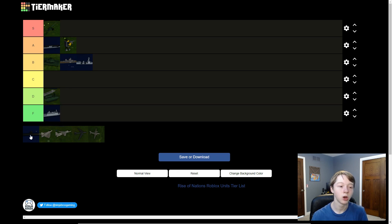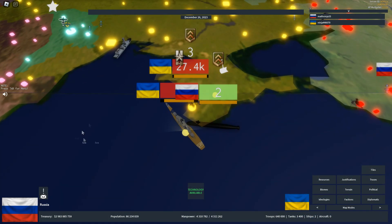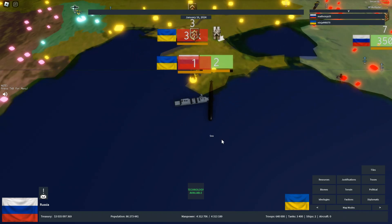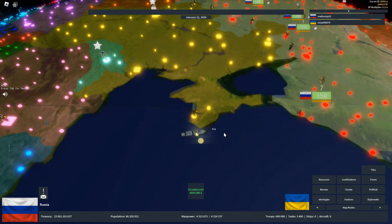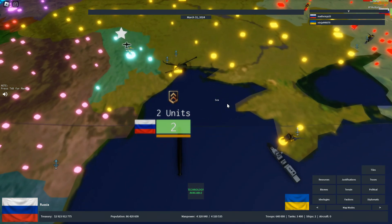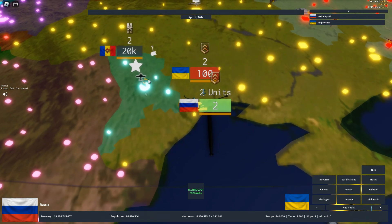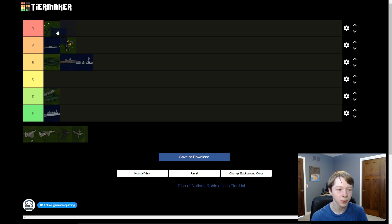Submarines are super, super good — insanely good. They can kill battleships and aircraft carriers. They do have two counters: frigates and destroyers, but submarines kill them really slowly, so you need a lot of frigates or destroyers to defend against them. They're also pretty cheap, so you can stack them up. Best of all, they're hidden from other players until you're very close. I'm putting submarines in S tier, above artillery.